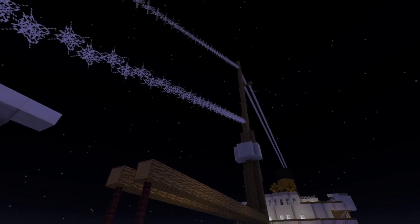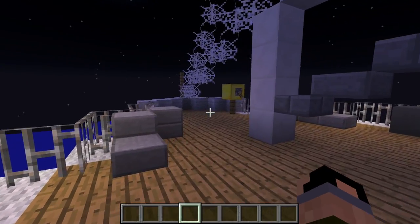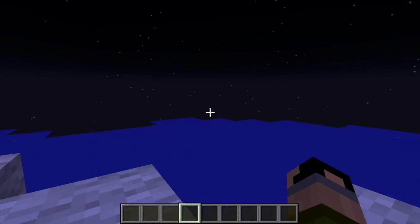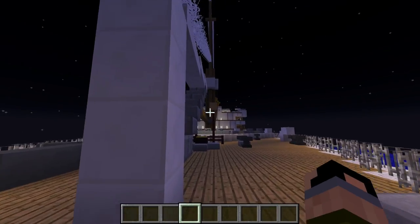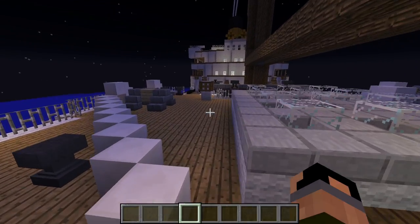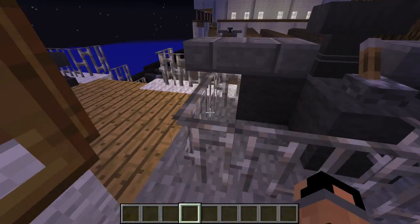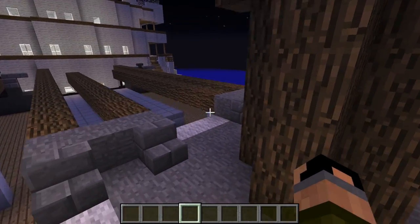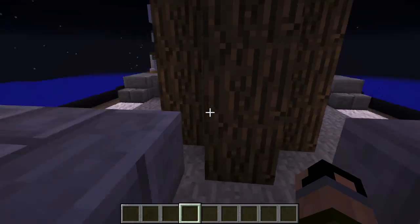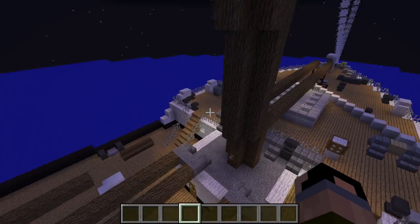Whoa, cinematic mode! Okay, there we go. Let's go up to the crow's nest because I saw that. So this is the front — it's very detailed and surprising because I looked up pictures and you couldn't see much. How do you get into the crow's nest? There's a ladder but it just goes down to nothing.